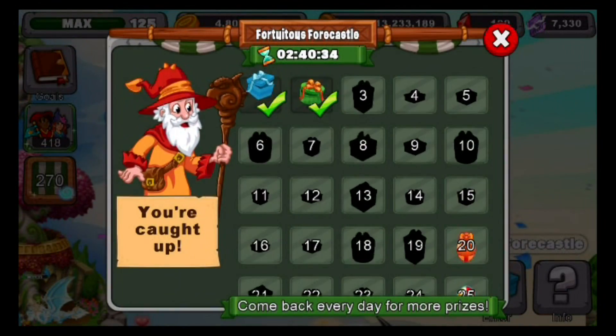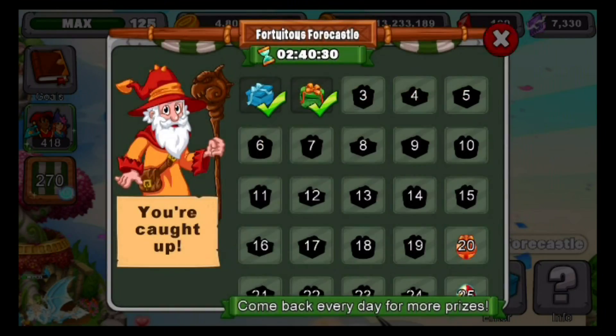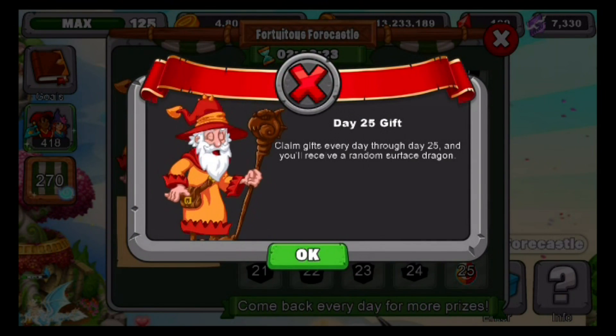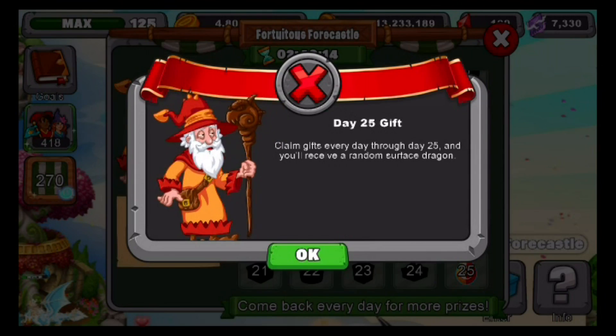Later today the event will restart and I have to collect some more stuff, so that's going to be exciting. Then I'll get the day 3 reward. The cool thing is we'll get a gemstone or something like that on day 20, and then on day 25 we get ourselves one of the surface dragons. Hopefully I get Totem or Oracle or one I'm missing, instead of one I already have — because that's what always happens to me, sometimes I always get the dragon I already have.